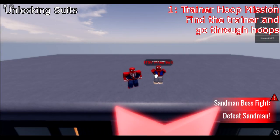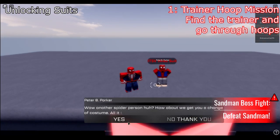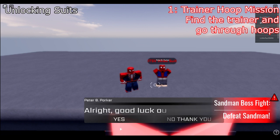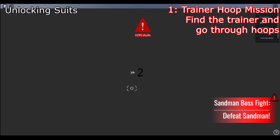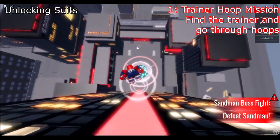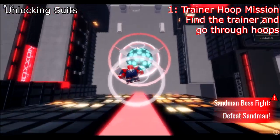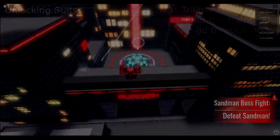Number one: trainer hoop missions. To unlock suits through these missions, you need to complete two steps — step one, find the trainer, and step two, go through the hoops. Finding the trainer isn't too difficult but I plan to make a video on it soon. Going through the hoops may take some time as it is difficult on your first go — use the web controls listed earlier to help.